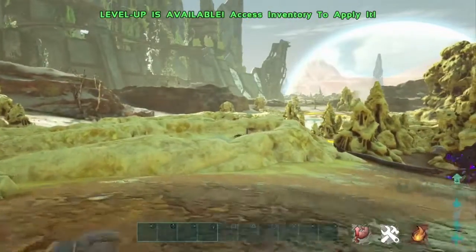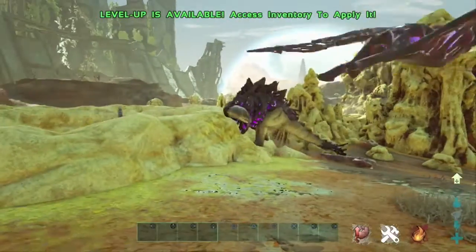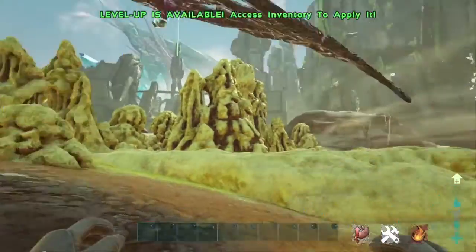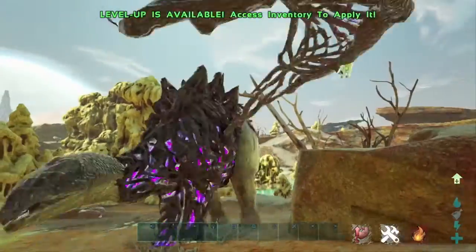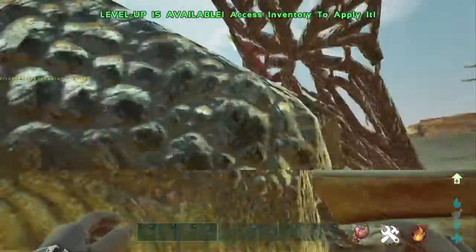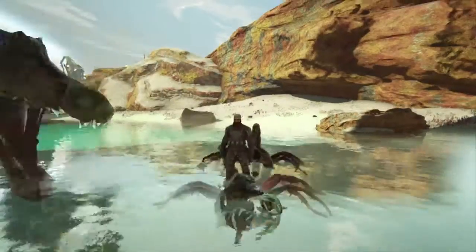And then, last but not least, I think my favorite thing — besides the fact that we have unlimited weight in creative mode — is the fact that we are completely invulnerable. And when you're on your dinos, they also benefit from the creative mode invulnerability. Guys, I hope this helps. I'll see you in the next one.